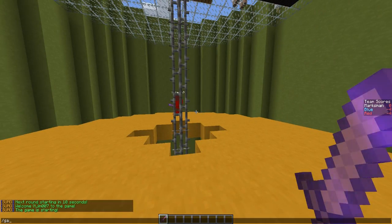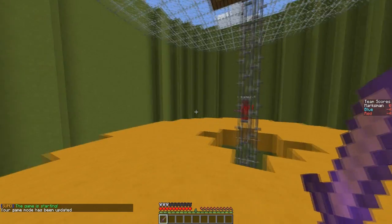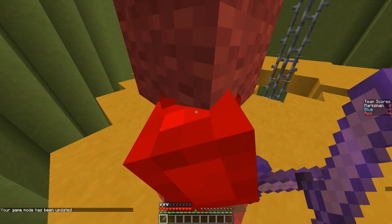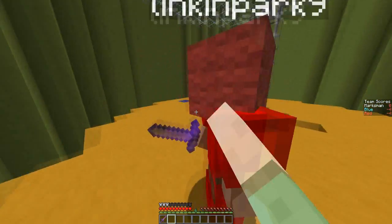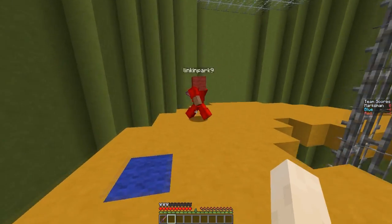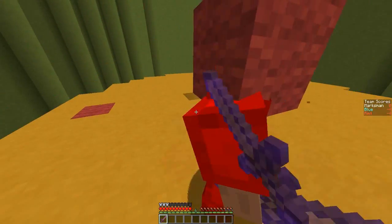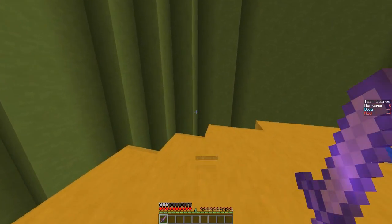So we've been teleported in. I better switch game mode because that will be unfair. So what's this? Knockback 2. Obviously if I hit him with this he's going to go flying off and could fall in, so the objective is to hit all of the enemy players off like that.